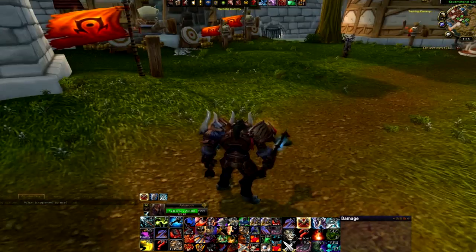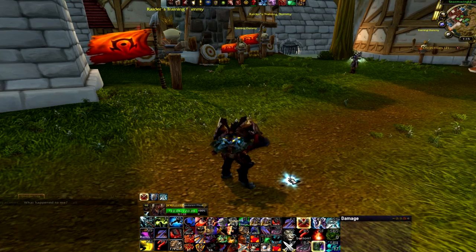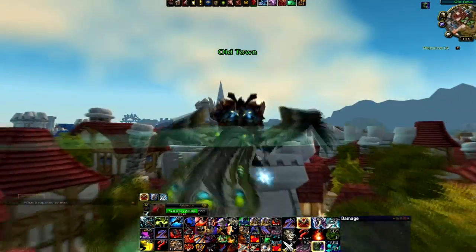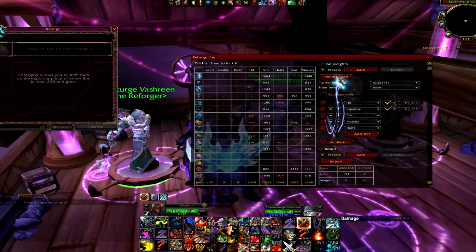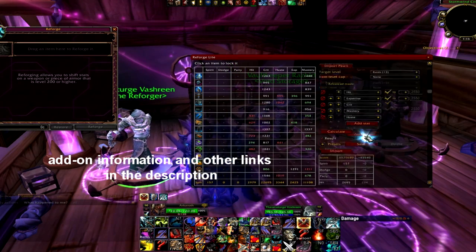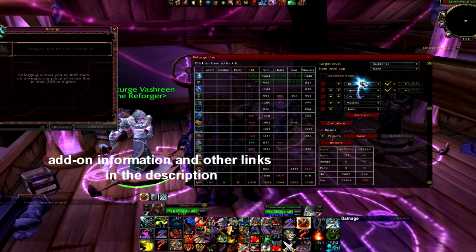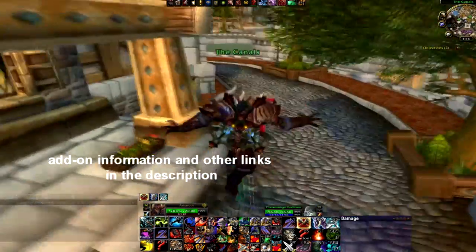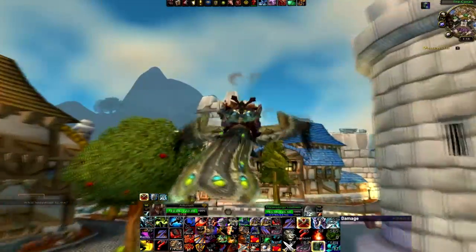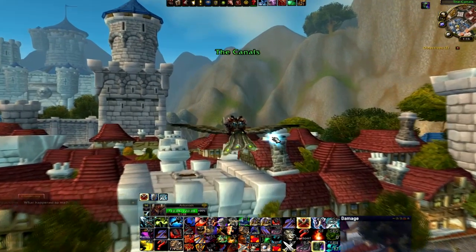Before we get started, let's talk real quick about stats. If you just boosted — whether you have the greens still or you went up to Timeless Island and grabbed all the Timeless gear — you're going to want to head over to the Reforger. If you've got the add-on Reforged Light, you can click on the guy, set the preset to Fury, hit Calculate, then Show, and just click Reforge. It'll get your hit and expertise cap. If you don't have the add-on, just fiddle around until you're hit and expertise capped, and besides that, get as much crit as you can. For gems, you could just throw crit in every slot. You can also go to Ask Mr. Robot to find out the best gems and reforging options.